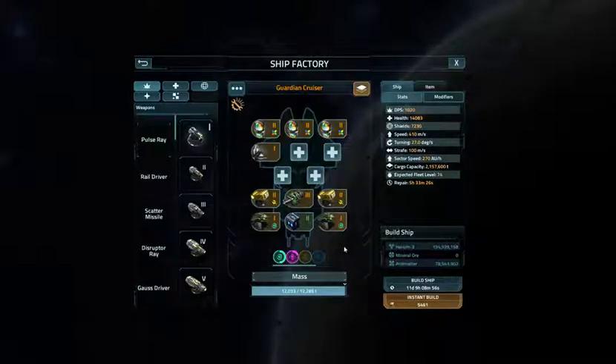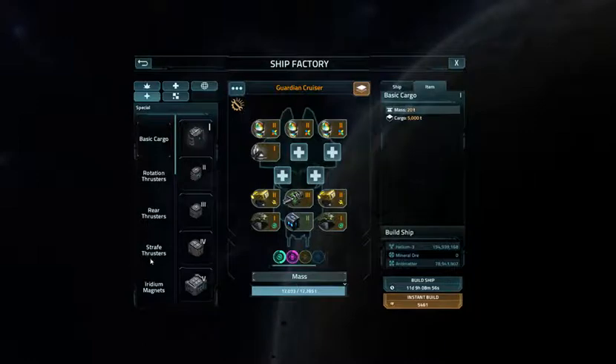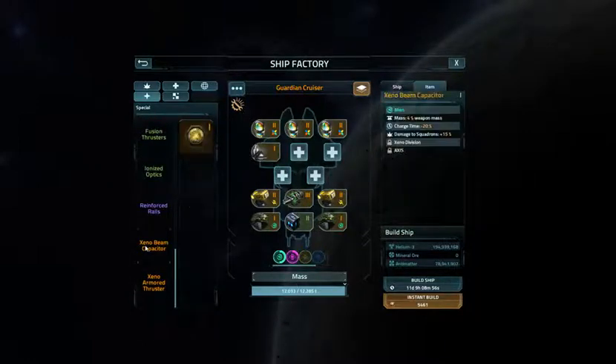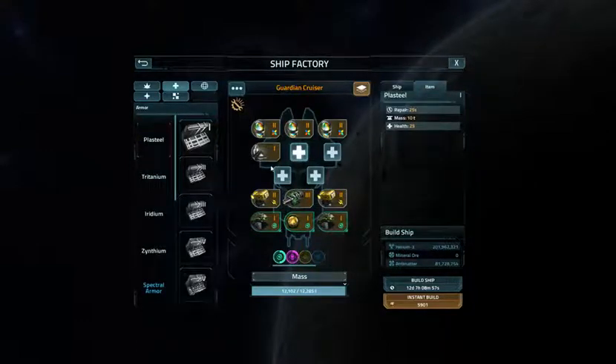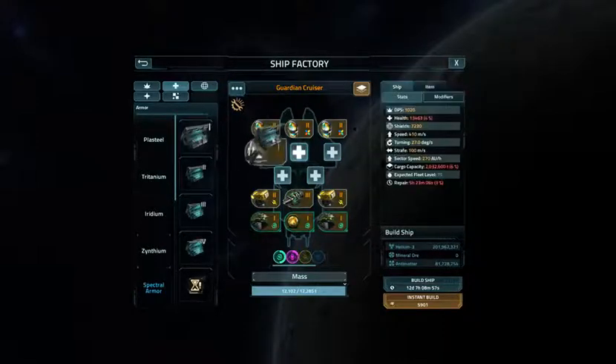This is my build I'm working on right now. This is a Guardian cruiser. I need one more Guardian cruiser so I can use it and swap out another one that I want to refit without losing the two existing Guardian cruisers that I've got out there. I'm going to try to see if I can add a little more armor. Let's see if the Xenthium 1 won't fit — yes, it does. Can I sneak another one in? Yes, I can.